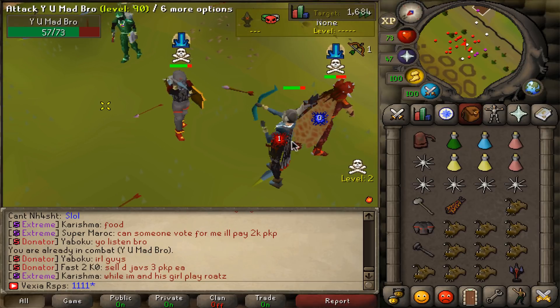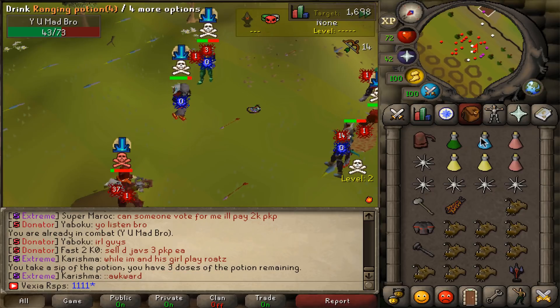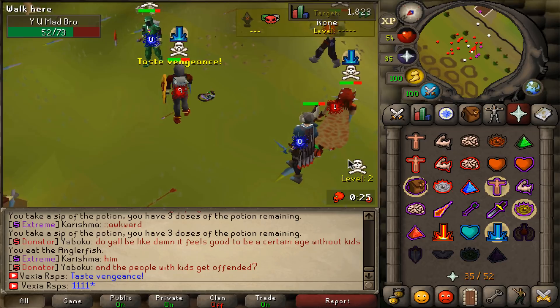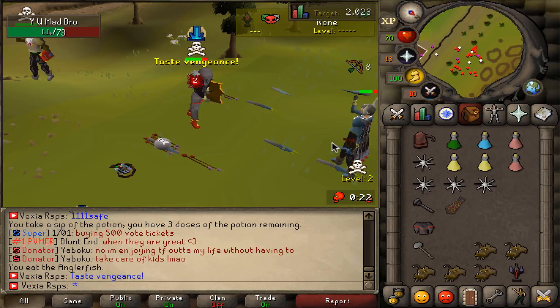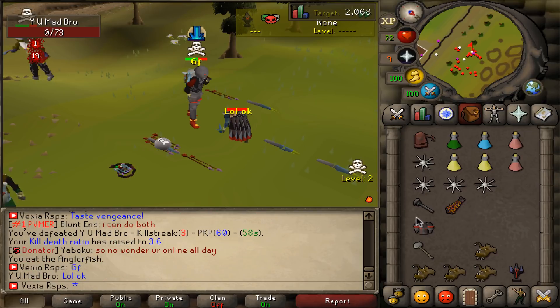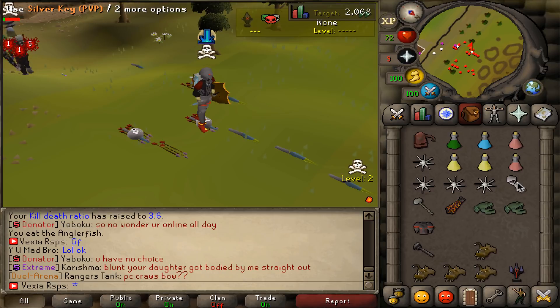So we have a fight here against 'Why You Mad Bro' — funny name. Let's pot up, we forgot to pot up. Is he gonna AGS us? I think this guy has a Gmaul. Oh, he has a DDS with a rune defender. We won't take that. Oh my god, headshot. I didn't even have the body on, but that's fine I guess. We got a silver key PvP from that. Nice.